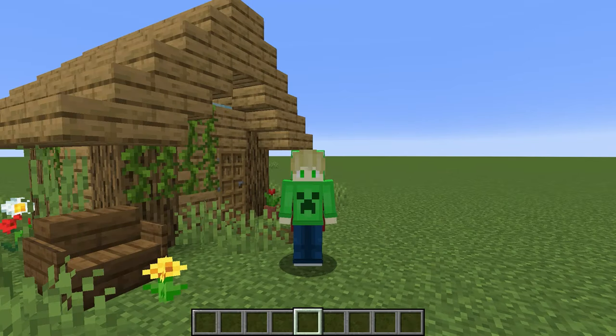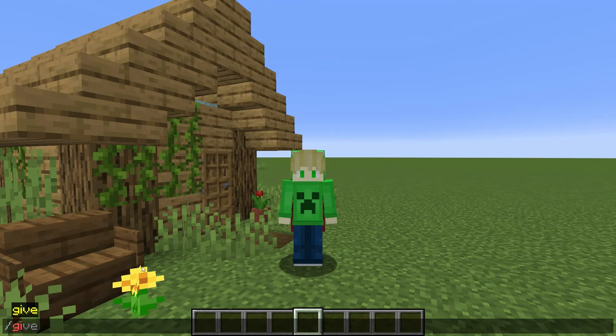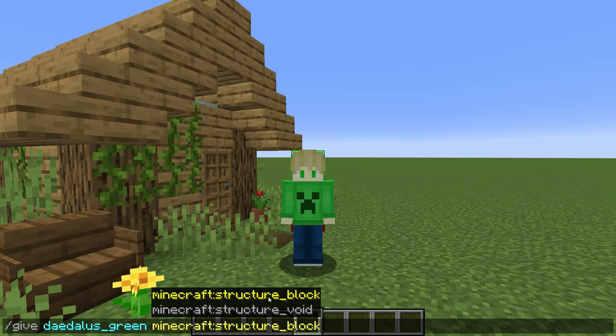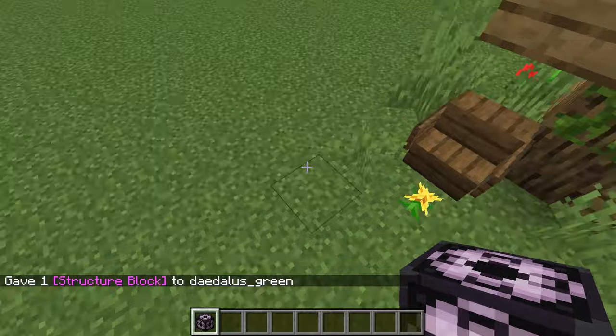So first thing for copy and pasting your builds, you guys are going to need a structure block. All we're going to need to do to get one of these is pretty simple — you just do slash give, and then do your player name, and then do structure block. As you can see, we just click on that and now I have a structure block. This will not work in survival mode, because you don't have cheats in survival mode.